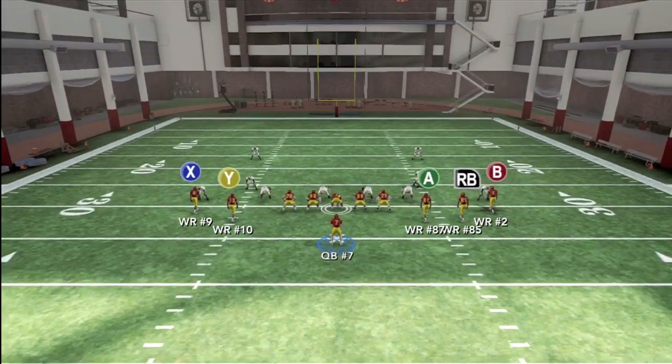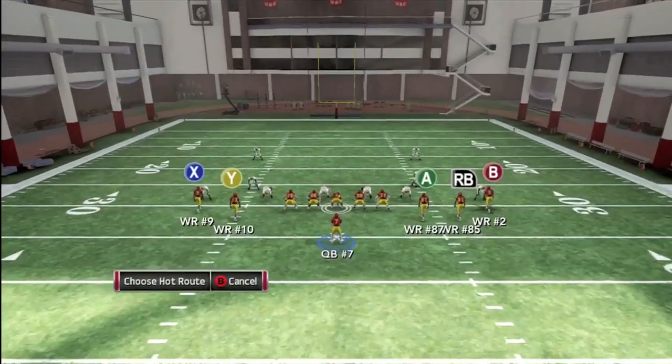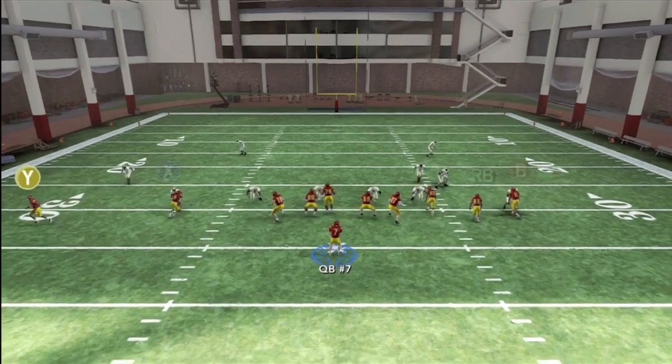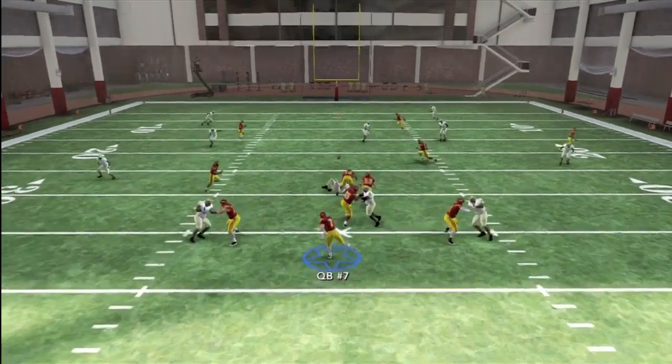You may come across a player who will start playing cover 2 as an adjustment to slow down the drag route. However, this is the worst defense to play against this set, as the A streak always splits the safeties for an easy gain.